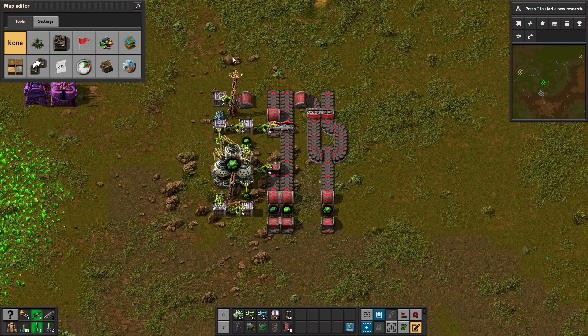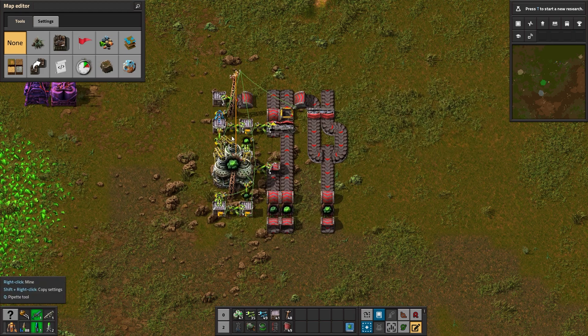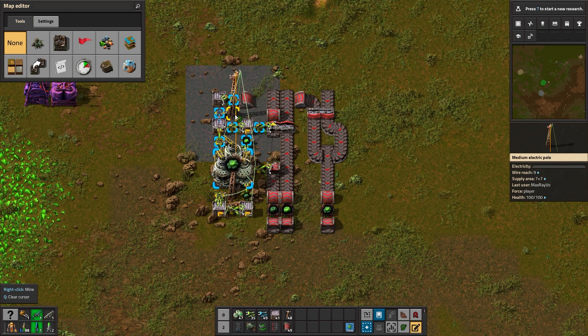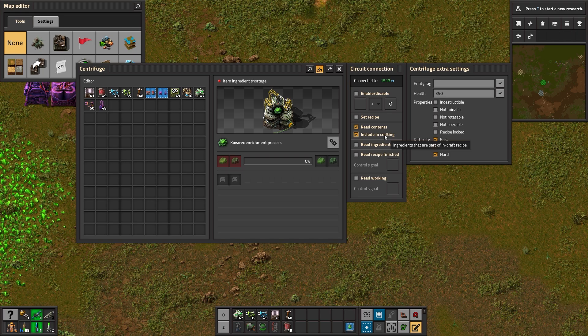Let's give it a tiny brain. First, we want to know the exact number of items in the entire system. Take that green wire and connect all the chests, all the inserters, and the centrifuge together. Then open each of the inserters, except for the skimmer one. Enable the read hand content setting and change it to hold — this lets us account for all the items, even those being held by an inserter. This tiny green network should also be connected to this power pole and to this segment of the light green belt just after the splitter. Now open up that centrifuge and enable read contents and include in crafting, so it tells us what it holds inside even when it's busy working.